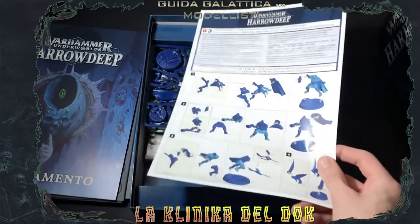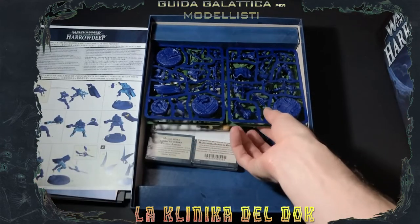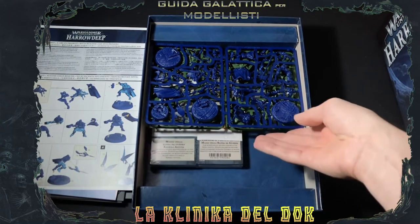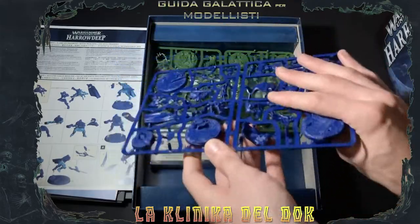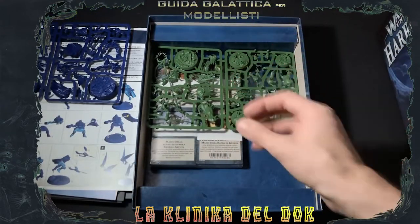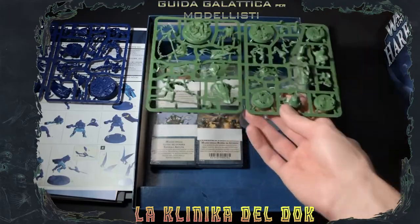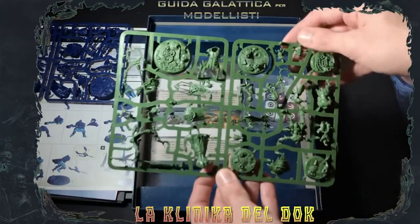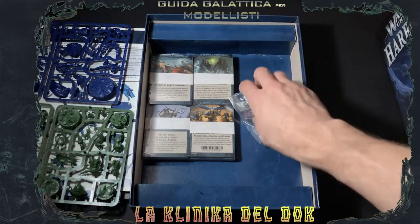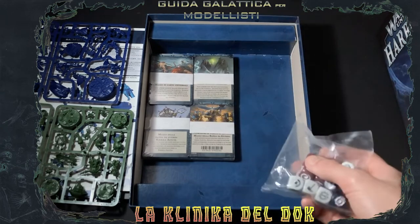Sempre utile il fogliettino di istruzioni per l'assemblaggio dei modelli. E i modelli: abbiamo due bande. Una di Stormcast, i Cercatori di Verità di Xandire, nella consueta plastica blu. E in plastica verde, come si confà a ogni banda della distruzione, la Cricatstuta, la banda dei nuovissimi Crudelazzi, i Crudel Boys, che sono presenti anche qui su Ulgu. E infine abbiamo dadi con delle cromie interessanti: questi dadi magia color vinaccia sono mica male.